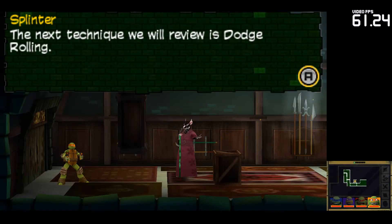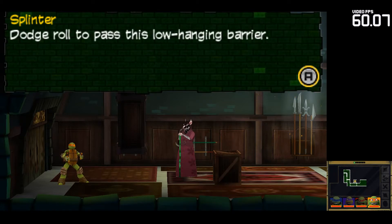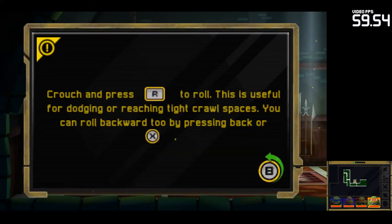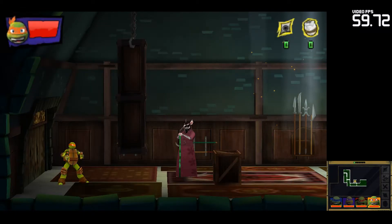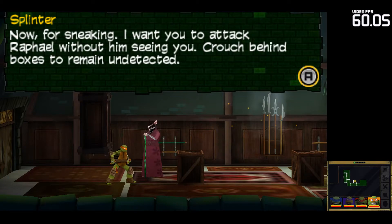The next technique we will review is dodge rolling. This allows a ninja to fit into tight spaces as well as sneak up on his enemies. First, we will focus on movement. Dodge roll to pass this low-hanging barrier. Now for sneaking — I want you to attack Raphael without him seeing you. Crouch behind boxes to remain undetected.